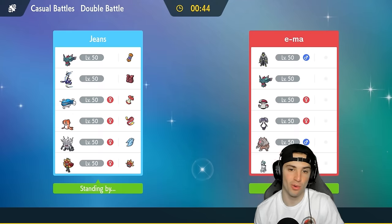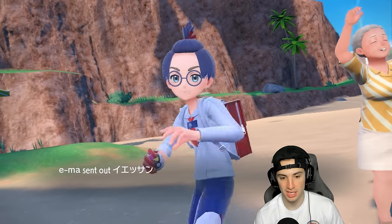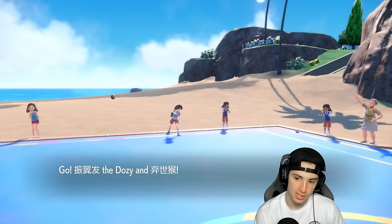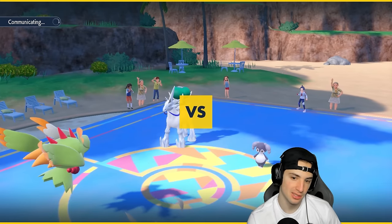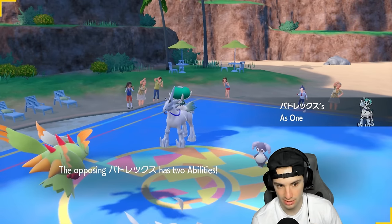I really like our lead — if they lead Calyrex and Indeedee, we'll taunt one with Flutter Mane and Final Gambit the other. Trying to prevent Trick Room entirely because we simply cannot allow it. They'll probably lead Indeedee and someone else — Follow Me could be scary. So I'm just going to Final Gambit Indeedee to KO it, and taunt Calyrex. That's definitely our best bet.